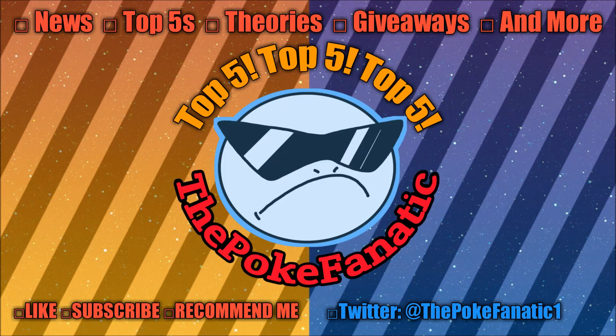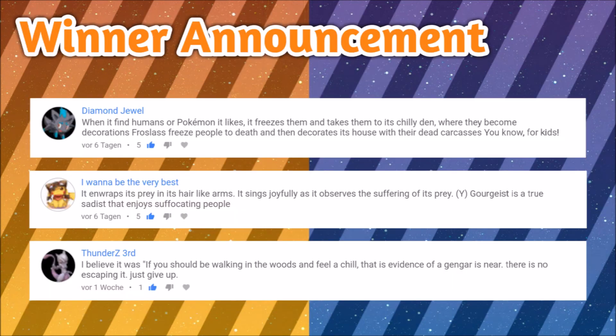That's it, and if you liked the video leave a thumbs up. Post your top 5 Alolan forms you want to see in Ultra Sun and Moon in the comment section. The winners of the Machado giveaway are these 3 guys right here in the screenshot, together with their most favorite creepy Pokedex entries. DM me on Twitter with your friend code and when you are able to trade.